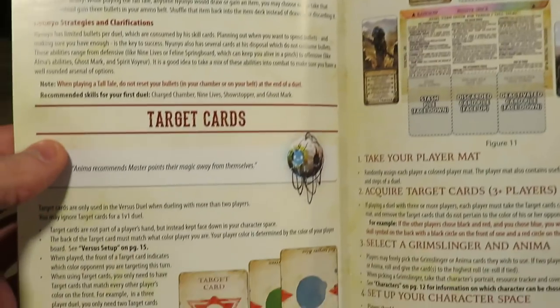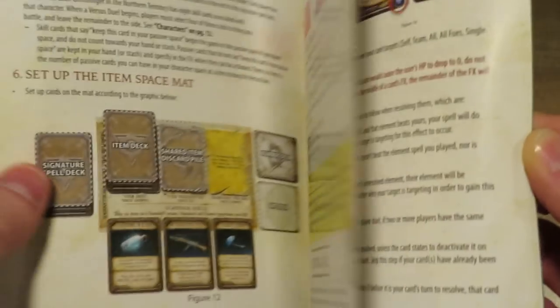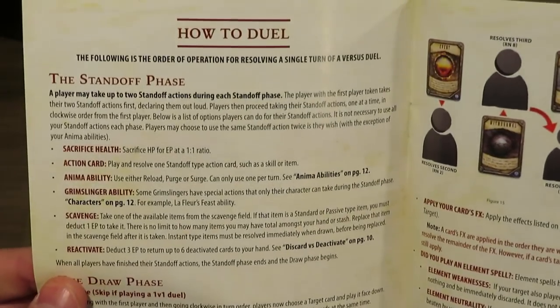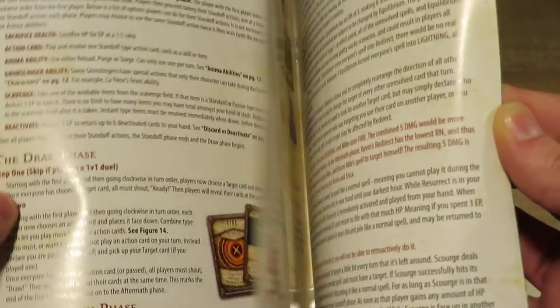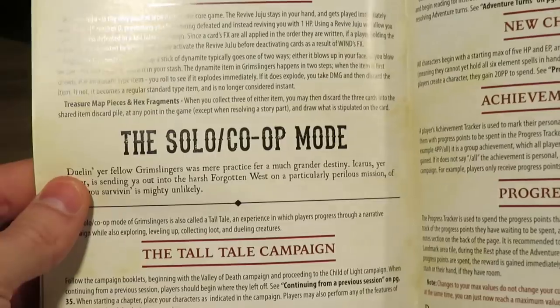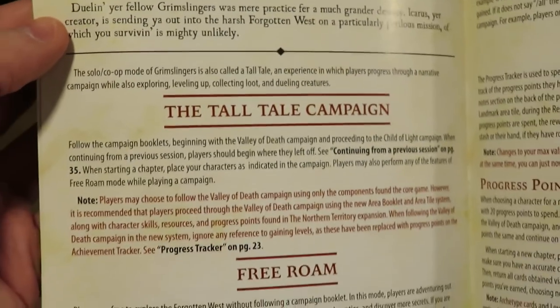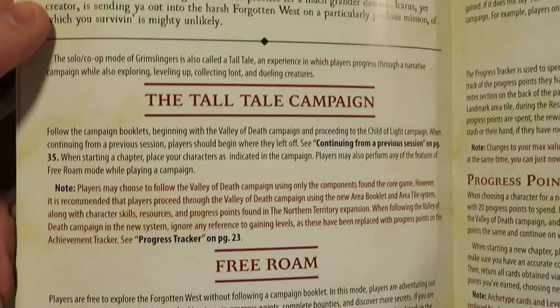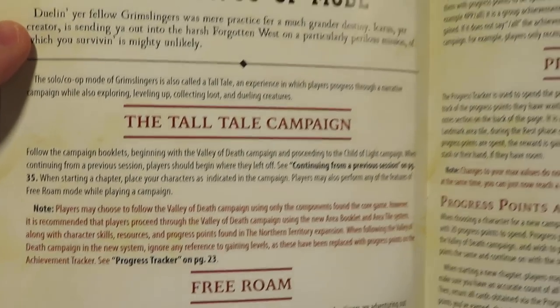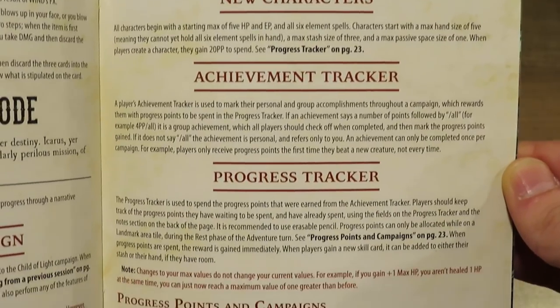We've got sections for the versus setup, target cards, how they work, set up the item space map, the versus duel section, how to duel — showing you all of that. This is all elemental stuff. And then — solo co-op mode! That's what I'm excited about. We've got a free roam option and a tall tale campaign, both of which look really cool. This covers how you get started with new characters, achievement tracker, progress tracker, all that good stuff.